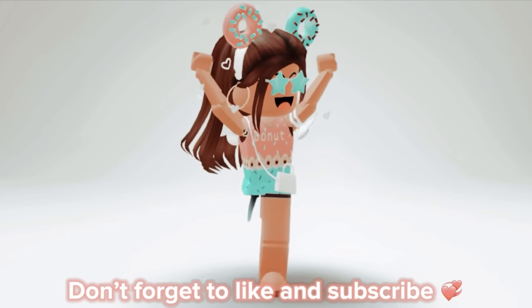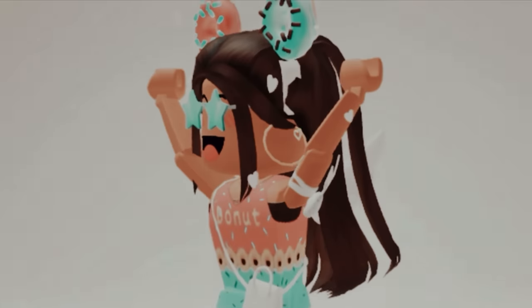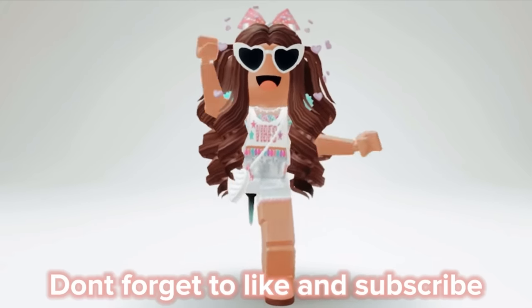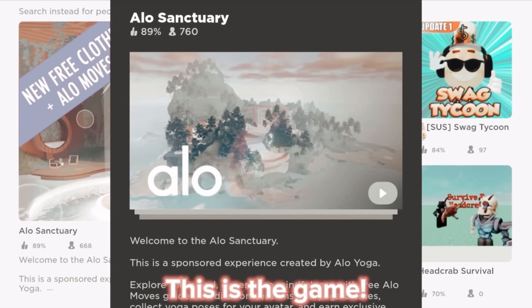Don't forget to like and subscribe if you found this helpful. How to get these yoga mats for free. First, find a game called ALO Sanctuary. This is the game.